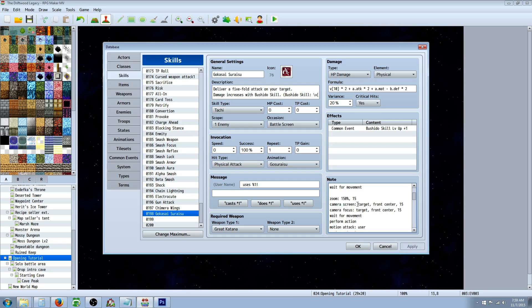Then you're going to do 'camera screen: target, front and center, 15 frames' and 'camera focus: target, front and center, 15 frames.' You can change these to edit your skills — this will be your template to modify. Then you're also going to wait for movement. I'm not sure you need that right here since there's no movement, just camera. So instead of wait for movement, you might want to go wait for camera — that might work too.